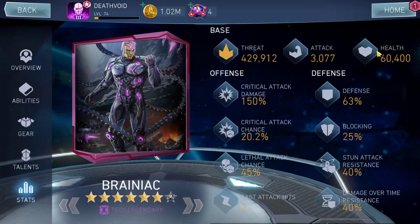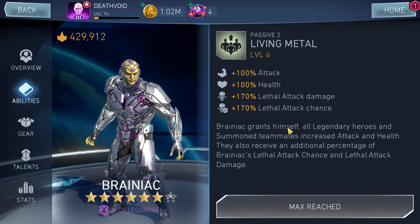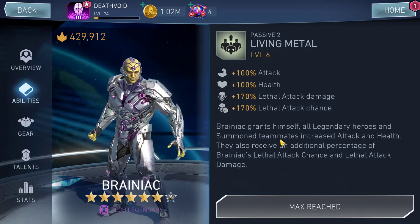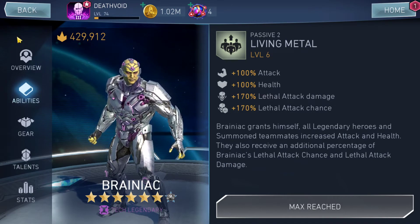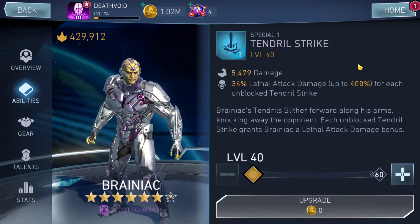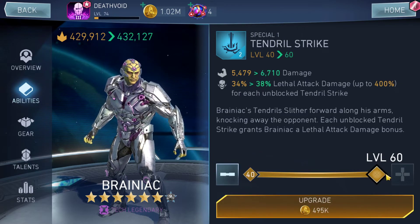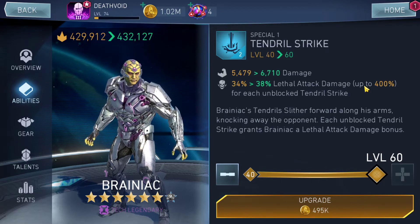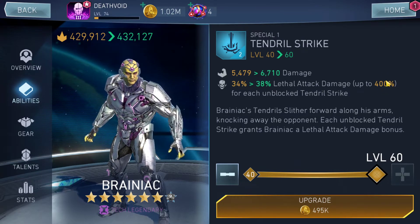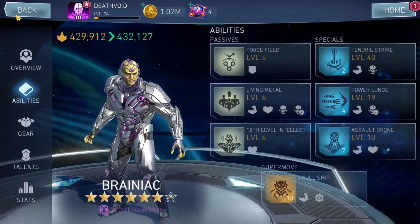As I said, this character is mostly used for supporting legendary characters. Looking at the passives: Brainiac grants himself, all legendary heroes, and summoned teammates increased attack and health, and they also receive an additional percentage of Brainiac's lethal attack chance and lethal attack damage. The gameplay involves stacking special 1s up to 400% — currently at 34% per strike, going up to 40% at level 70 — do 10 special 1s, then tag in Black Manta to deal damage.